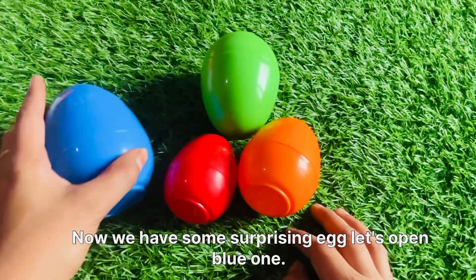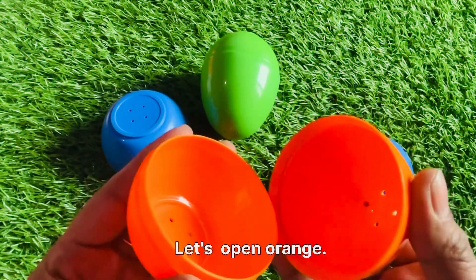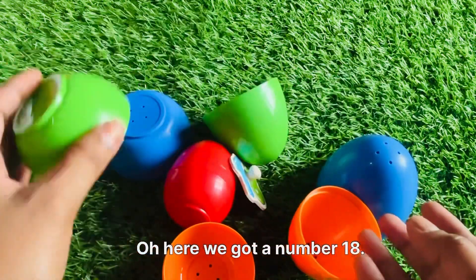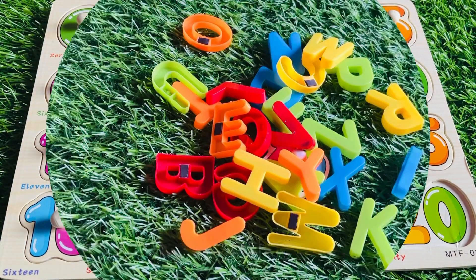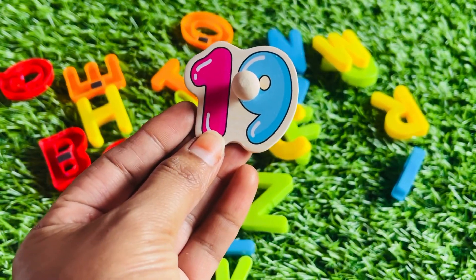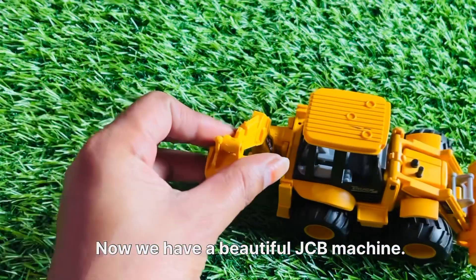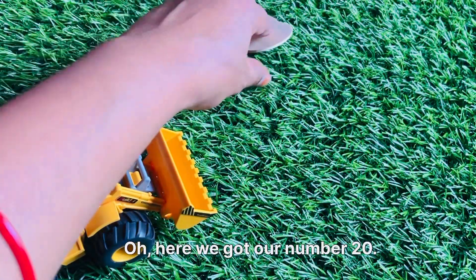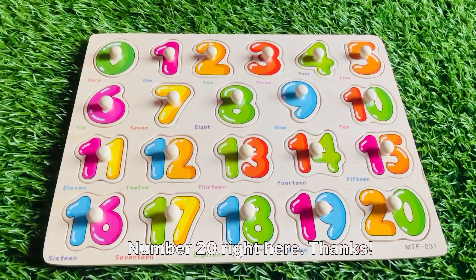Now we have some surprises here. Let's open the blue one — oh, nothing inside. Let's open the orange one — no. Let's open the green one — oh, we got a number eighteen! And from another green one, we got a number nineteen. Let's put in number eighteen right here. Now we have a beautiful JCB machine. Wow, look really nice! Oh, we got a number twenty! Let's put in number twenty right here.